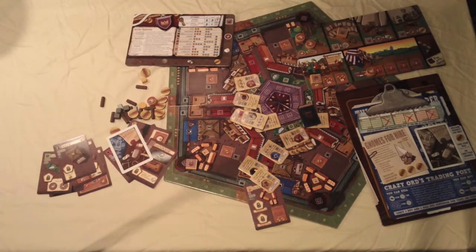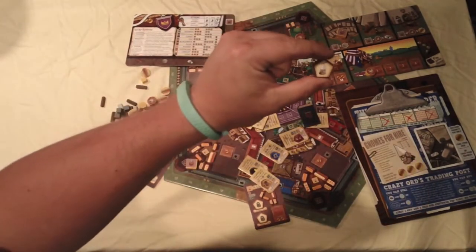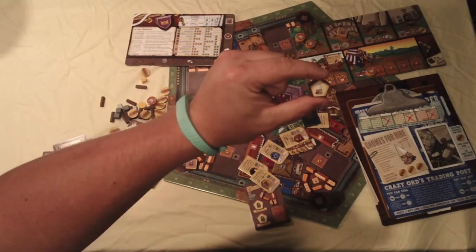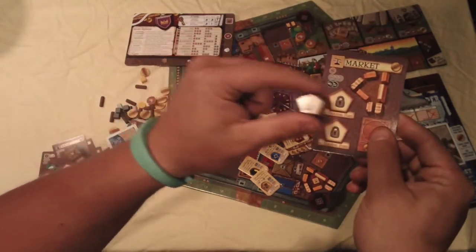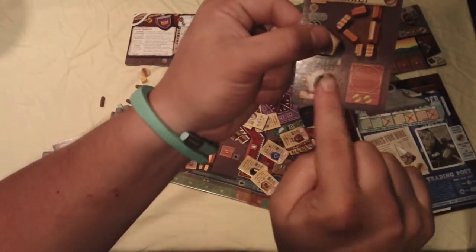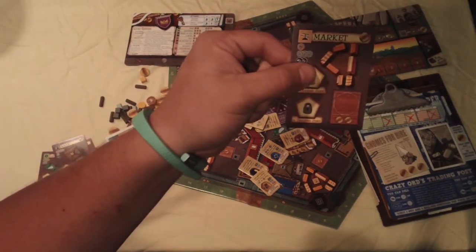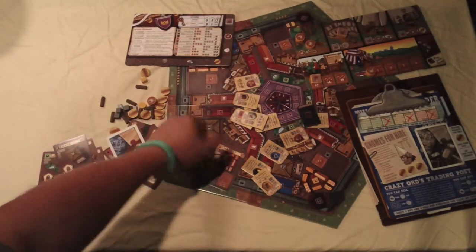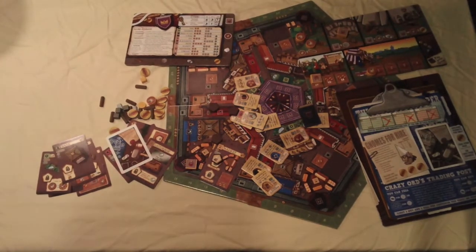The last thing to talk about are gnomes. There were locks on the cards you saw earlier — gnomes unlock extra powers on those cards. You can either buy gnomes or produce them with different structures and buildings. They get costly, but for example placing a gnome on the market card gives you an extra action there. You can also buy a second gnome for a card, giving it a second unlock — a unique characteristic.